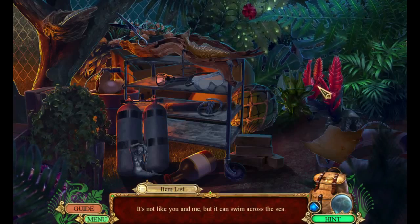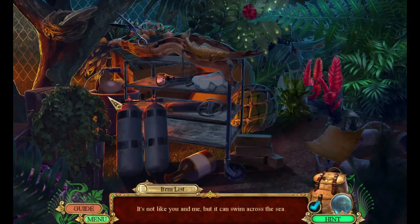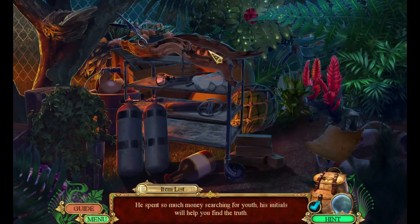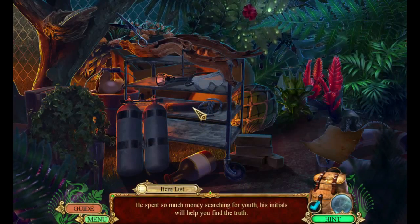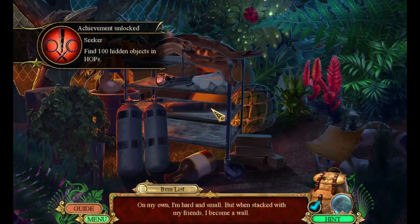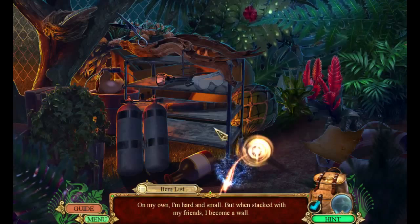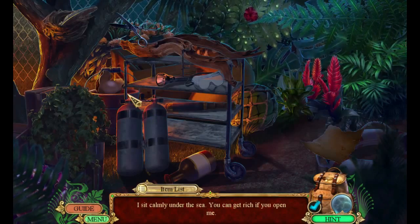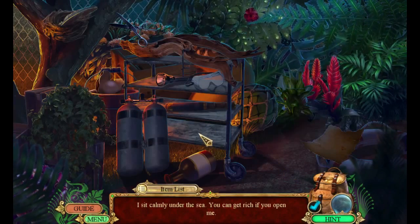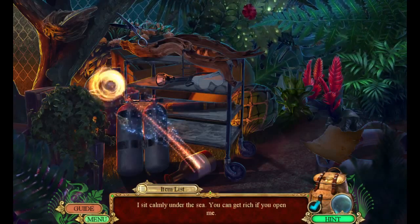It's not like you and me but it can swim across the sea — it's a mer... oh, that was a morphing object! I thought that was it — oh it's a fishy, there we go. 'He spent so much money researching for youth, his initials would help you find the truth.' 'On my own I'm hard and small, but when stacked with my friends I become a wall.' 'I sit calmly under the sea, and I get rich if you open me.' Where are you — where's Mr. Clam? There we are.